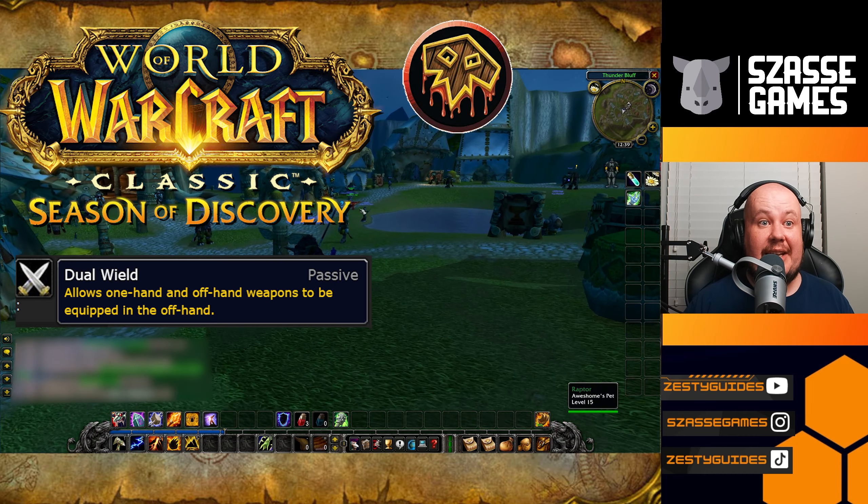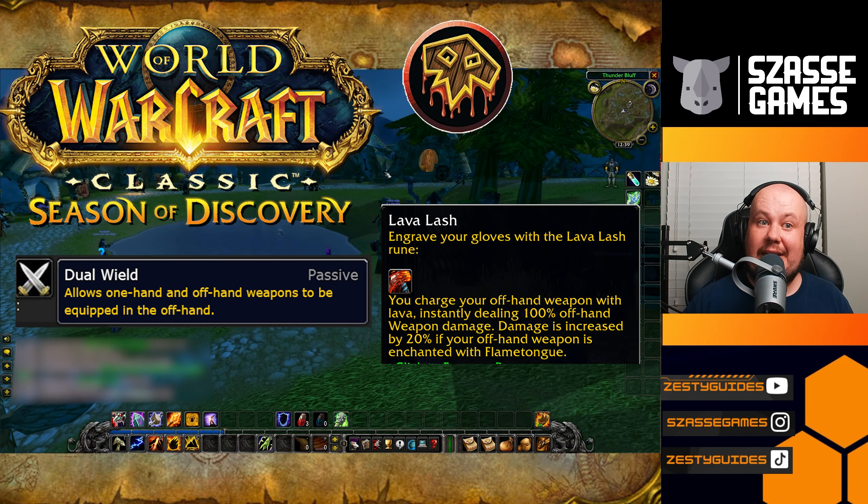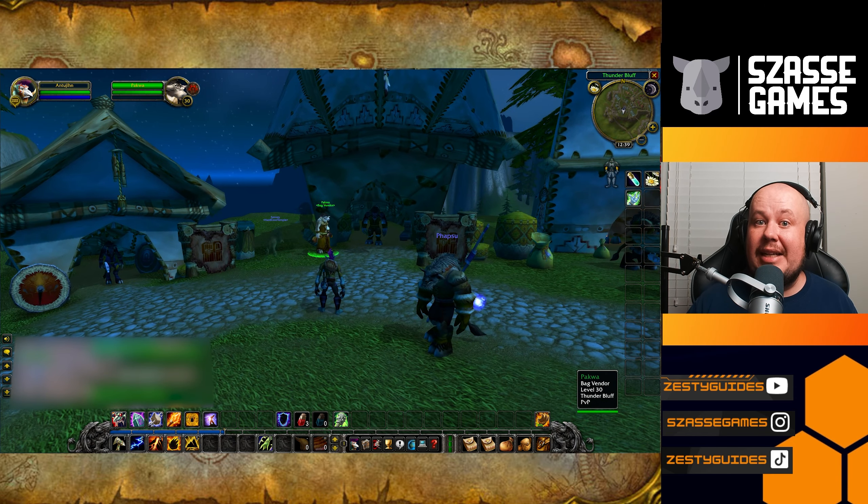As a shaman, do you want to dual wield and use Lava Lash in Season of Discovery? Then you're gonna have to do this questline in Thunder Bluff.